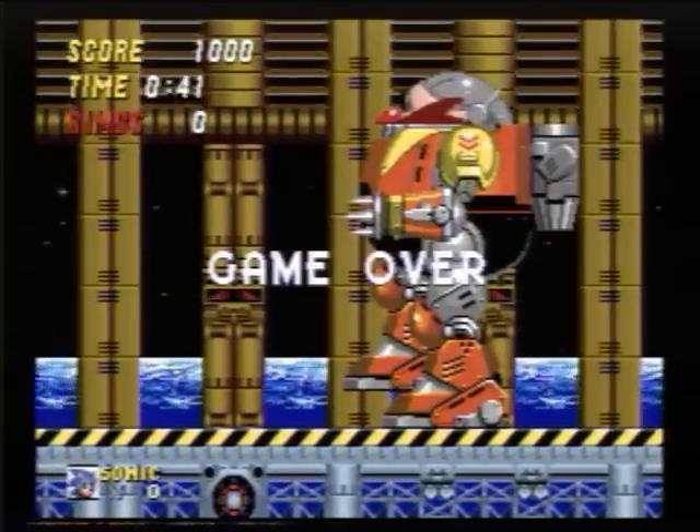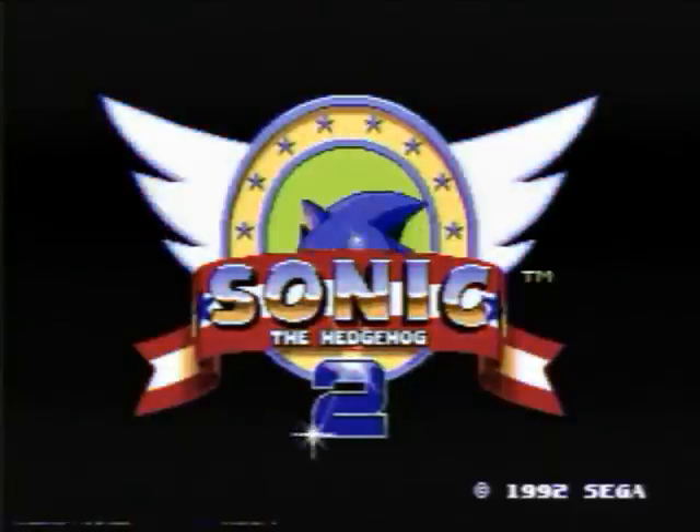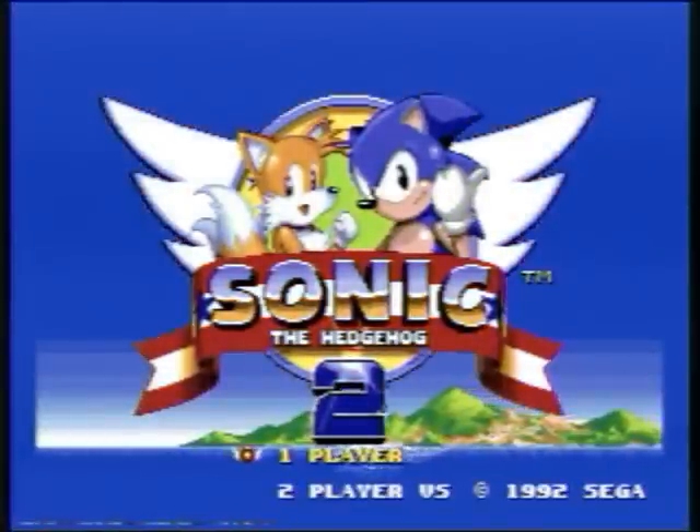Okay, you can just take over for now. You'll have to do the level select again. I need that Genesis controller back so I can push the A button, because when you're using an Atari controller, whenever you press the red button on the Atari controller, it's always programmed as the B button.